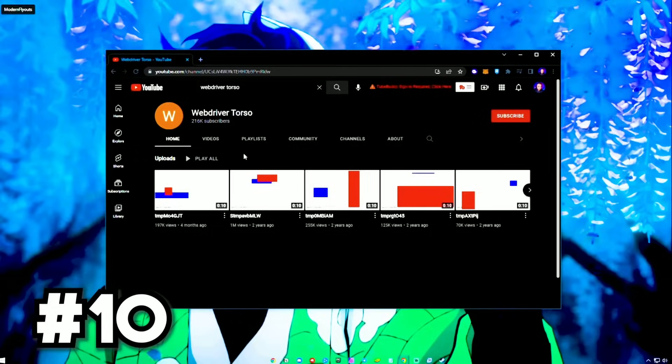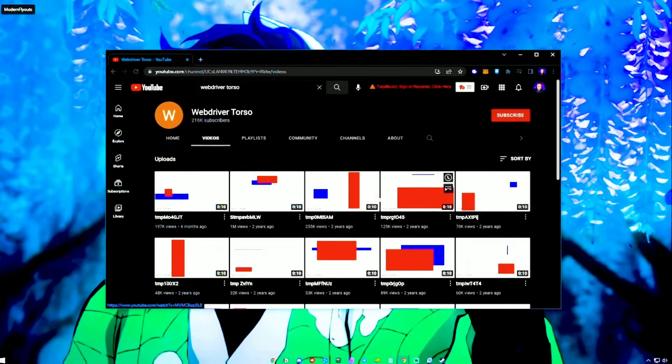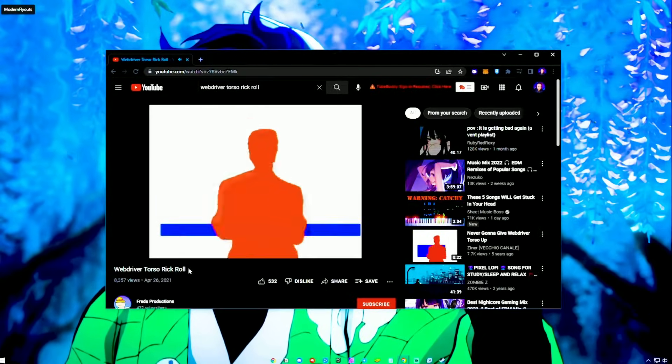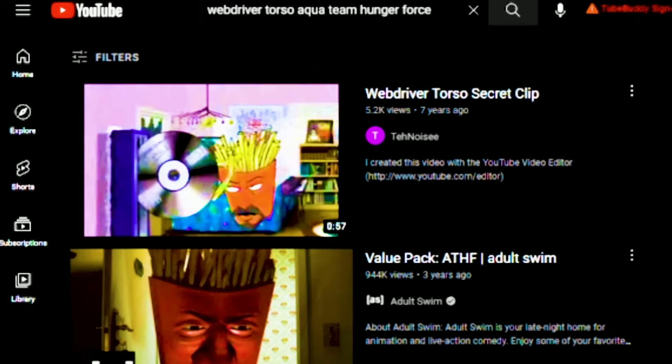Go to this weird secret YouTube channel called WebDriver Torso. It has over 600,000 videos and they're all just random red and blue shapes — except for three. One is a short video of the Eiffel Tower, another is a red outline of a Rickroll, and the final and weirdest is a paid-access video of Aqua Teen Hunger Force in Spanish that you can only access using a French payment account. I have no idea why this exists.